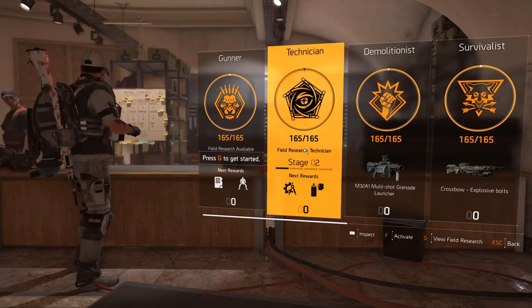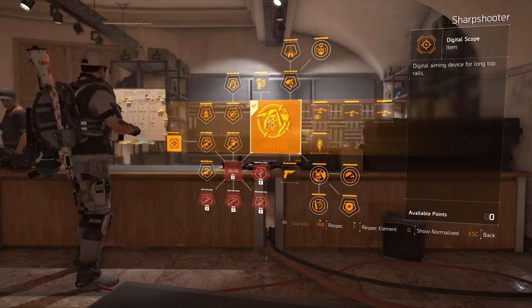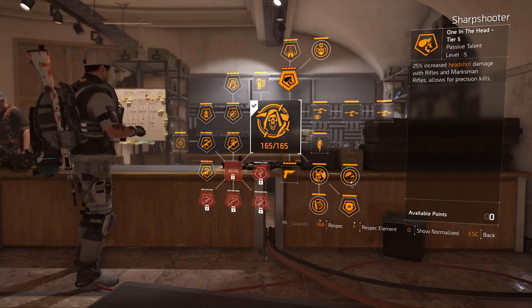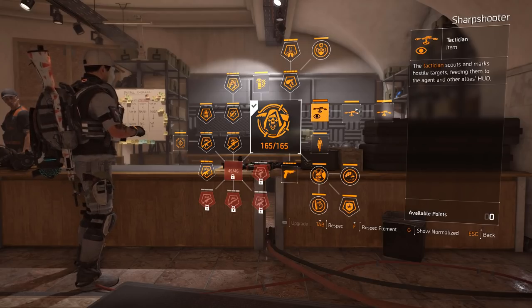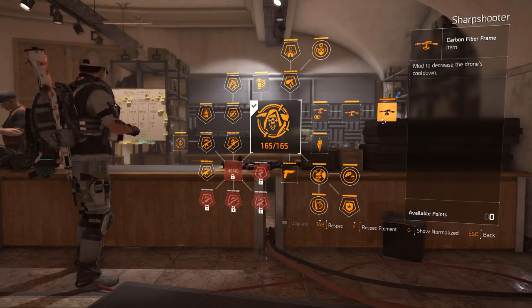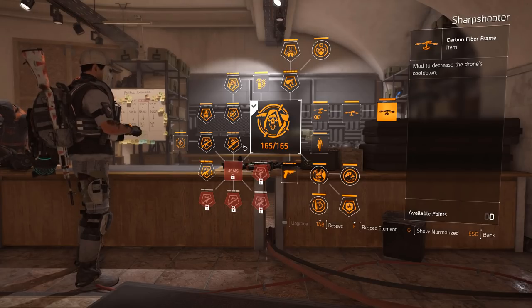You don't actually need a lot of tankiness with this build — you just want to be dishing out as much damage as possible. We're going to go for the sharpshooter; make sure all of it's active. We get more headshot damage, which is important. Then we're going to be using the tactician. I like using the tactician, especially for sniper bolts. It works really well — you can see where all the enemies are, so you can't get flanked. There are lasers that attach to all the enemies, so it's very good.